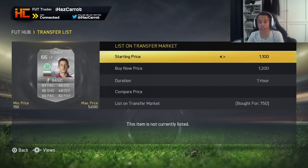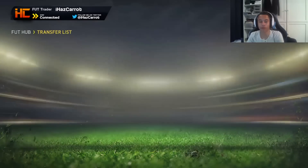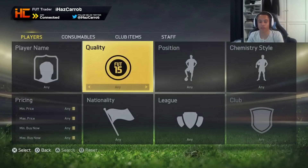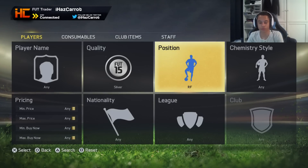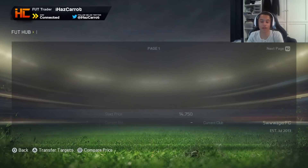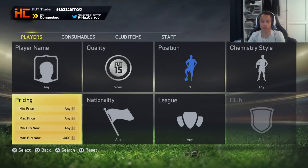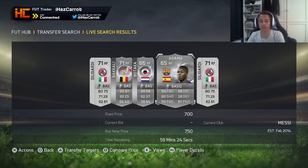That's the left forward method. All you have to do is repeat the process but with right forward and you can get these deals literally all day because people are constantly listing their cards within the price bracket. It works really well because they're not worth any less. Let's look at right forward - we need to put 1k max. Right forward might be slightly different but it's usually about 1k. Search 1k and you see we got one for 450, 800, 900, 750.